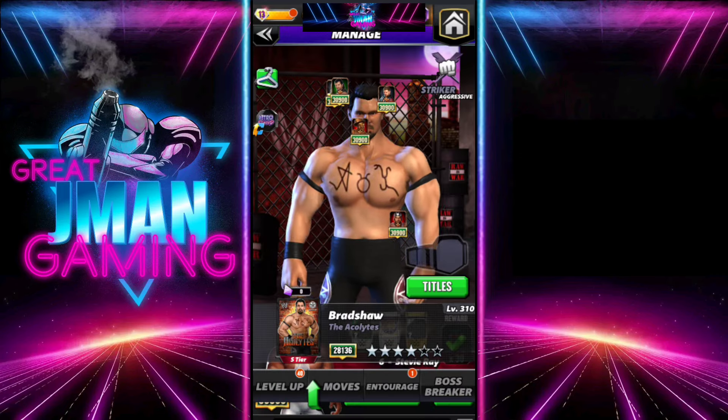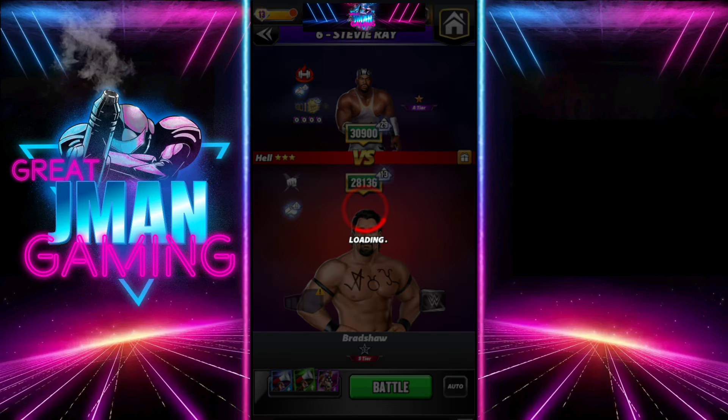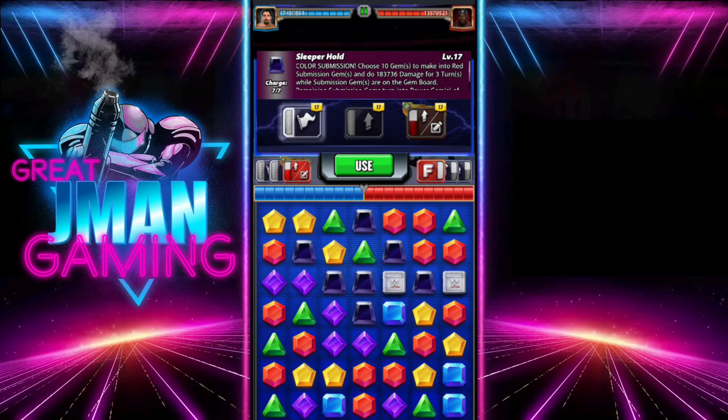Naked Bradshaw, no strap — I'm going to show you what he can do with the strap, and then what he can do with the drip plate, and you're going to see he just annihilates people. Bradshaw just took him to six star; having six star silver, haven't even used him yet, but you know he's good. Let's go.